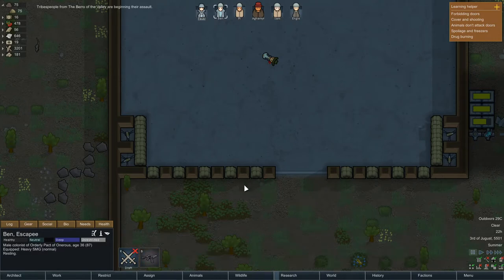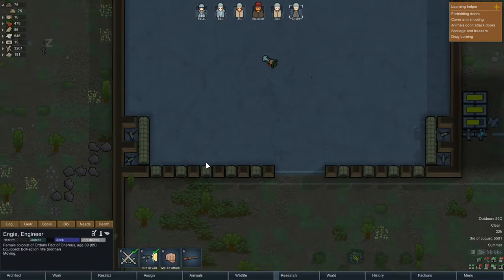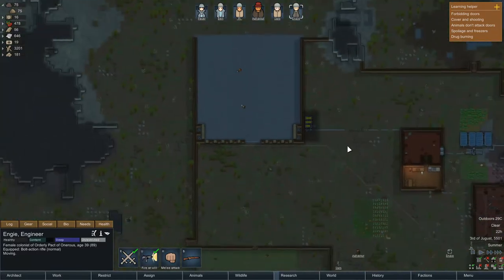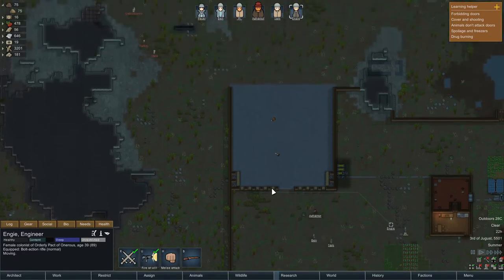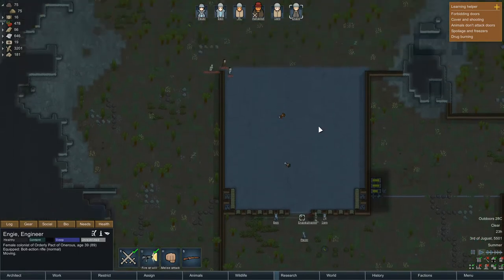Let's get these guys. I'm going to put Ben here, recruit him. We'll get these other ones positioned around like that. There is an awesome mod — I can't remember what it's called — but it allows you to set defensive positions. For instance, we've just put everyone here now. You can then select them all, set that as their default defensive position, and then when they're not drafted, you can press a key and they'll all go back to that defensive position.